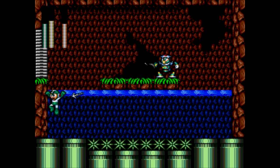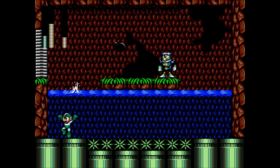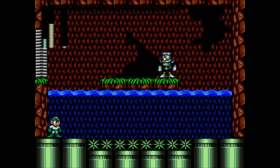So yeah, we have a Kappa Robot Master. That's what his design is based off. He shoots harpoons at you and has a shield of some sort. I guess it's supposed to absorb your power pellets, but I'm using Hyperbomb anyway, which is his weakness.